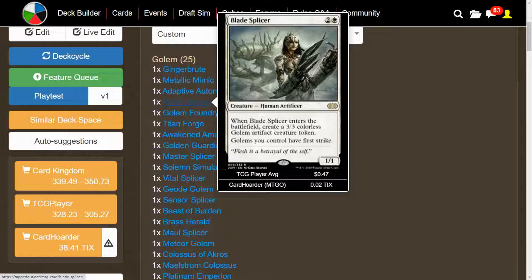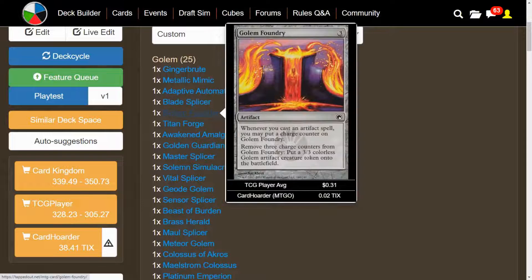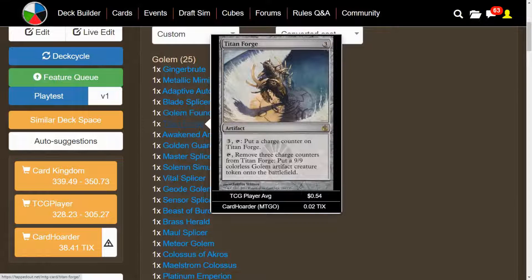We have some more Splicers. Blade Splicer ETBs give us a 3/3, and Golems we control have First Strike. Then we have Golem Foundry — whenever we cast an artifact spell, we put a Charge Counter on it, and we can remove three of those counters to get a 3/3 Golem. We have Titan Forge — we pay three mana and tap it to put a counter on it, then tap it and remove three Charge Counters to get a 9/9 colorless Golem Artifact creature token.